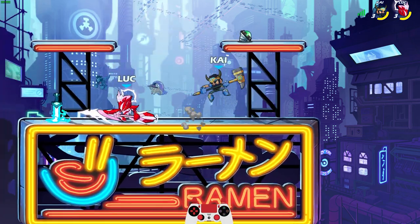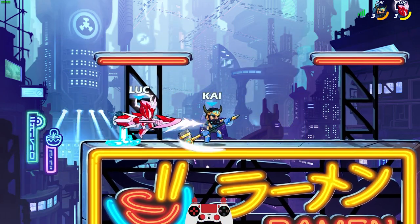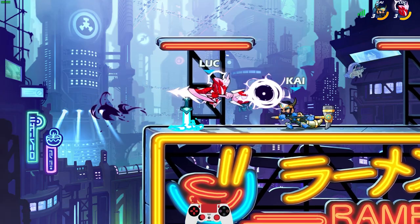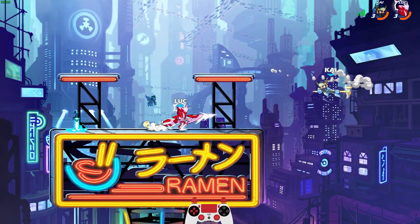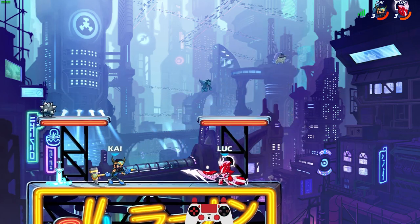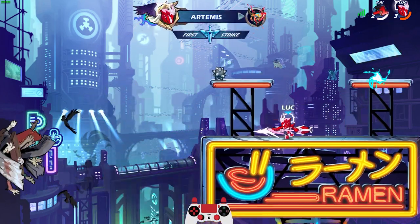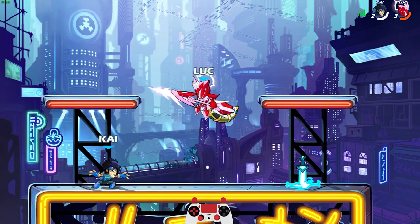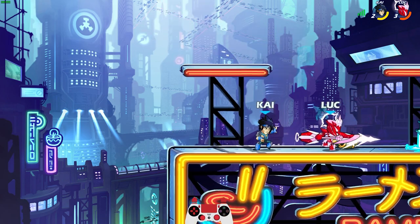Side light, neutral again. Side light, neutral air — then wait for the dodge and then gravity cancel, side light, neutral air again. And apparently that was enough to get him to rage quit. See what I mean about the disconnects? People have just been disconnecting so much — as soon as they start losing they leave.